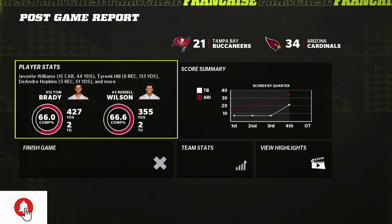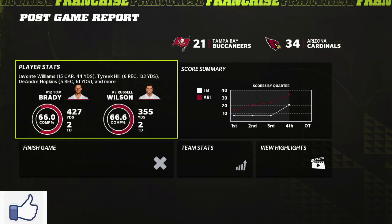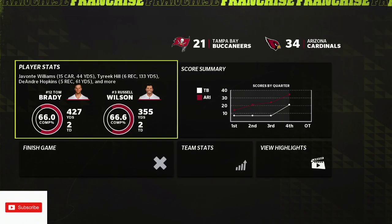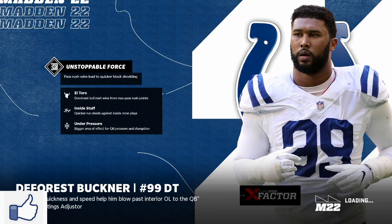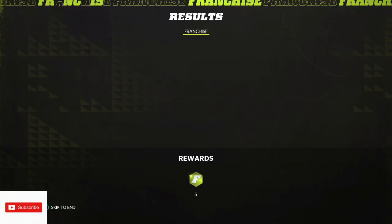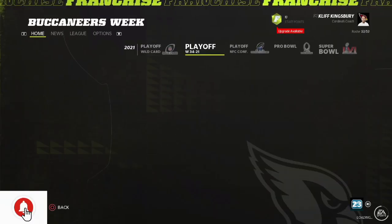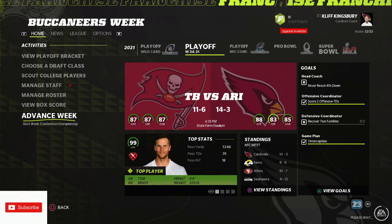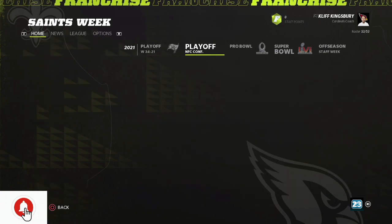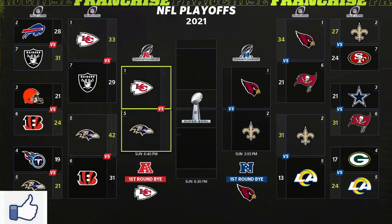Russell Wilson ends with 355 yards and two touchdowns, while Tom Brady had 427 yards and two touchdowns. Javante Williams had 15 carries for 44 yards. Tyreek Hill had six receptions for 133 yards, and DeAndre Hopkins had five receptions for 61 yards. The Cardinals will continue on to the NFC Championship. We'll have to see who they're going to be facing — and that's going to be against the New Orleans Saints. Let's look at the bracket: Cardinals vs. Saints in the NFC Championship, while the Chiefs and Ravens are in the AFC Championship.